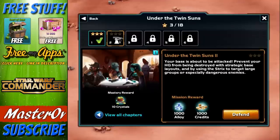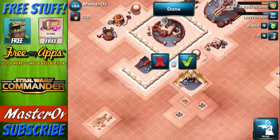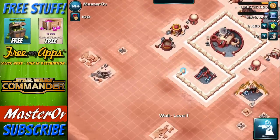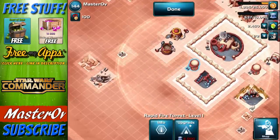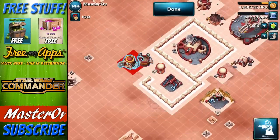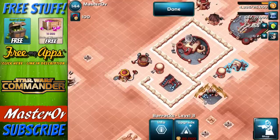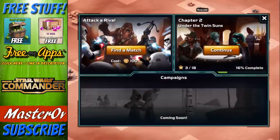Under the Twin Suns 2 - your base is about to be attacked. So let's make sure our defenses are fine, because otherwise we're going to lose. I can't lose - I haven't been attacked yet, so this would be my first attack. I haven't got enough walls - gutted. I'll put the machine gun there, and if I kind of tuck everything really close to it, hopefully we should be alright. I can't imagine we will be forced to lose on our first raid.